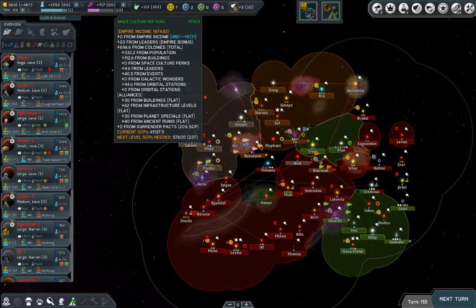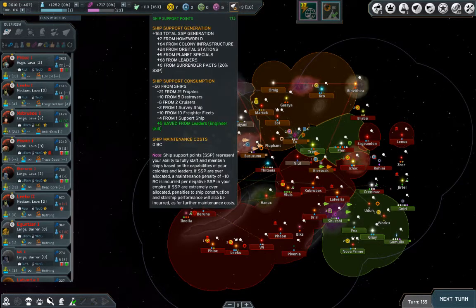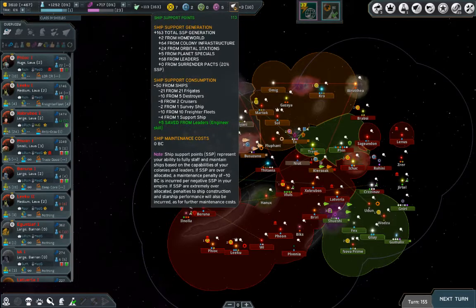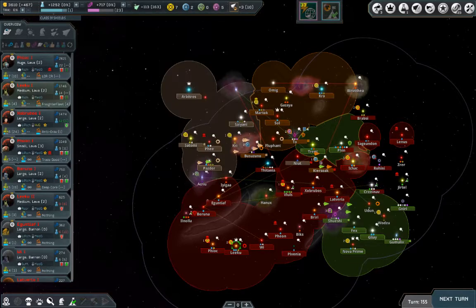On top of the galaxy map we've got empire gold generation and economy. This is science, as you would expect. There's also culture — Master of Orion 2 and 3 didn't have culture; it's more of a recent development. Like in Civilization 5, you accumulate culture points for culture perks, but the cost goes up exponentially. It would take me 23 turns to reach the next level with my current culture generation.